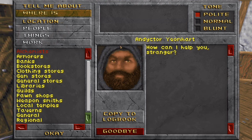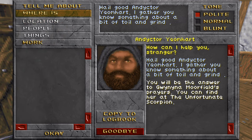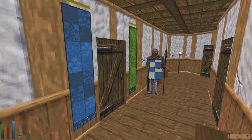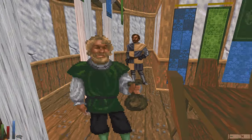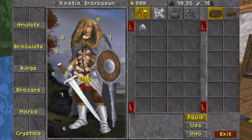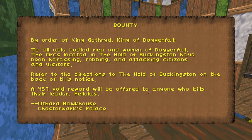At the palace, we find some polite work and copy it to our logbook. I'd rather quest for someone in the palace than some random tavern person. A noble says 'I fear I have much on my mind — orcs have been causing trouble in Daggerfall. The king has put a bounty on a party's war leader.' By order of King Gothred, a 457 gold reward is offered to anyone who kills the orc leader Helolas at the Hold of Buckingston, who have been harassing, robbing, and attacking citizens.